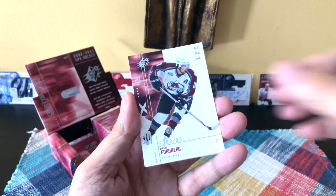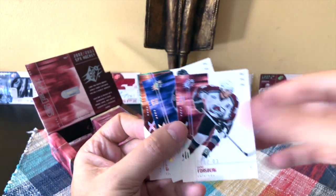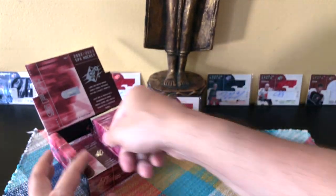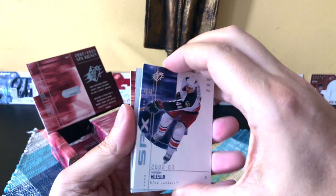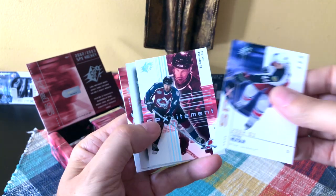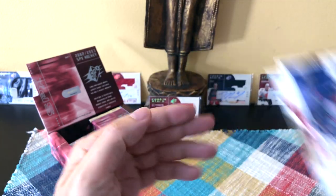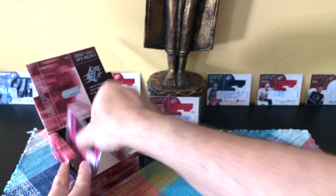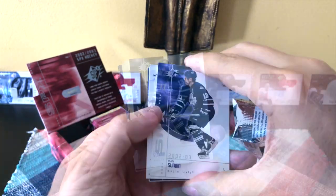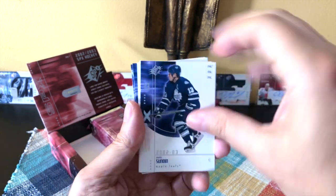Continuing on: a Peter Forsberg, a Jaromir Jagr, a Simon Gagne, and a Marty Turco. Looks like another SP Excitement coming fast and furious - we have a Kessler, a Peter Forsberg SP Excitement, a Nicklas Lidstrom, and a Mario SP Excitement. Those SP Excitements are really nice inserts they've had across these sets forever. I'm realizing there might actually be two hits in here.